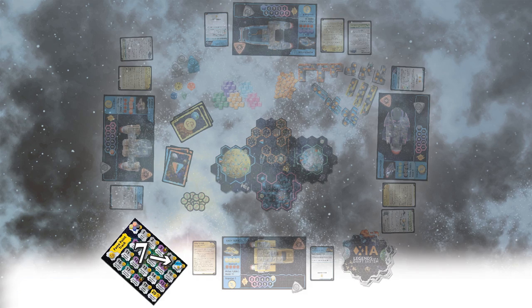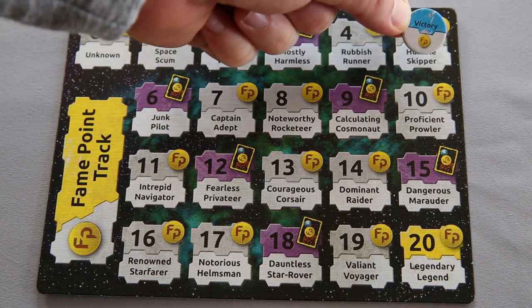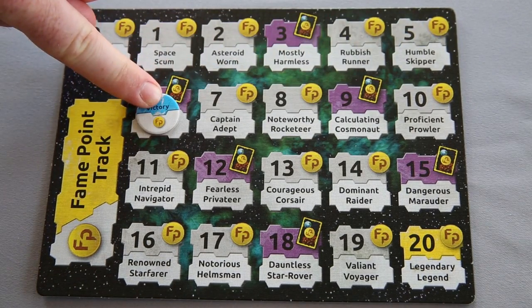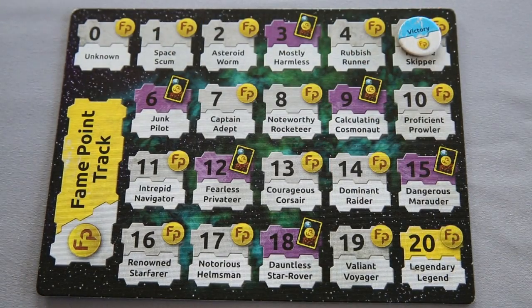Step 7. Take the fame point track and place it on the table. Take the victory marker, and at this time you will decide how many points you want to play to. You can play a short game to five or six points, or a longer game to 15 or 20. If this is your first game, we recommend playing to five points, as this will keep the game nice and short.